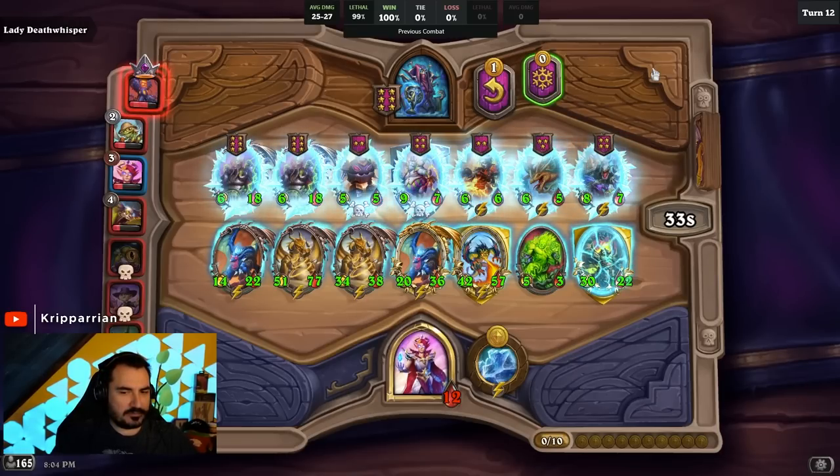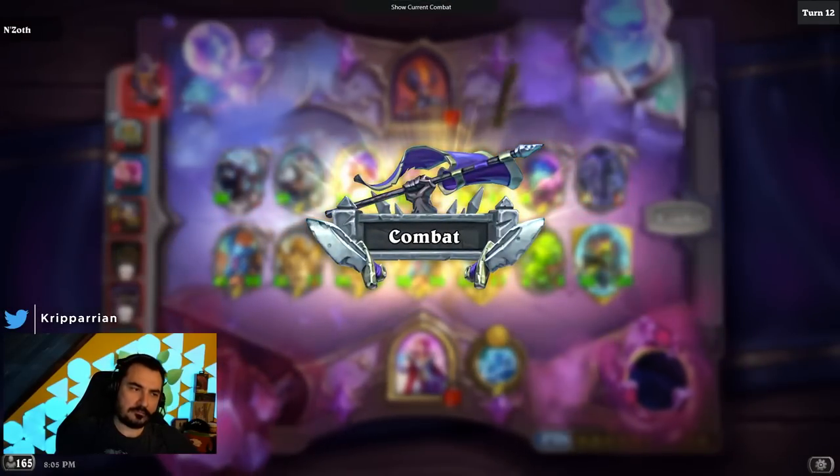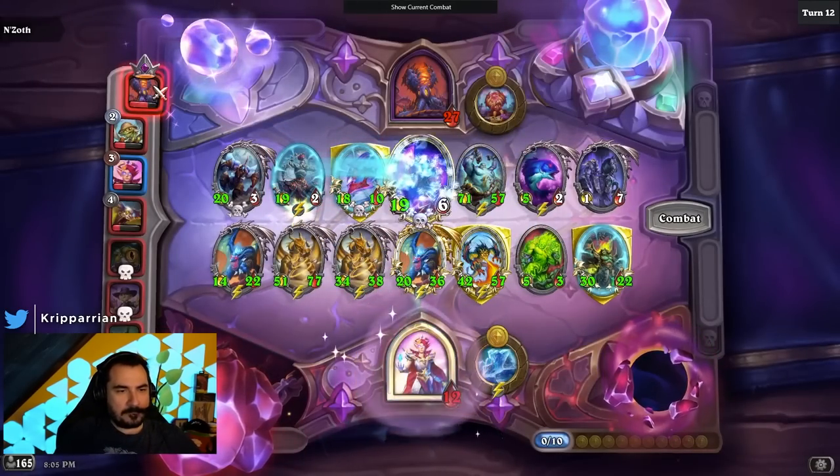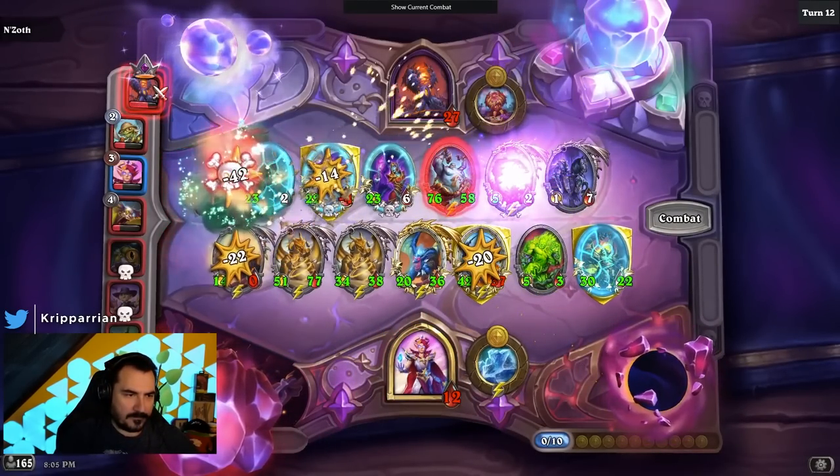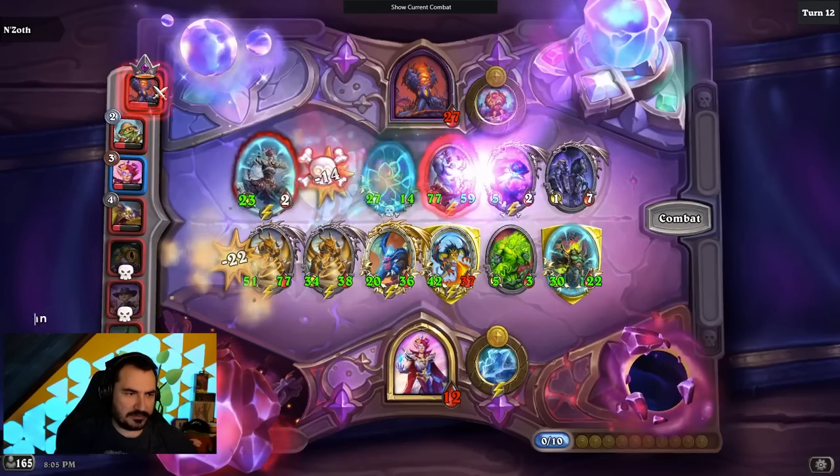They're already frozen. Whoops. Okay, it's fine guys. How do I attract all these minions? Death threats. Attacking first is pretty huge there.